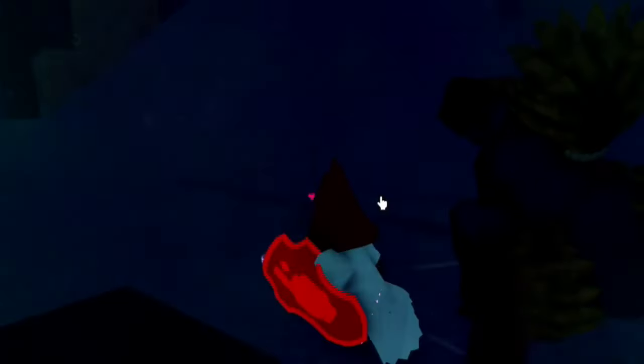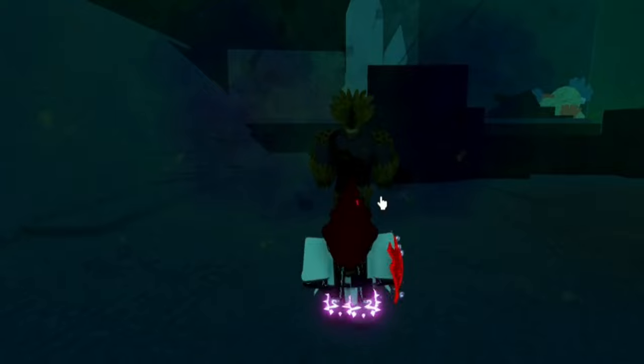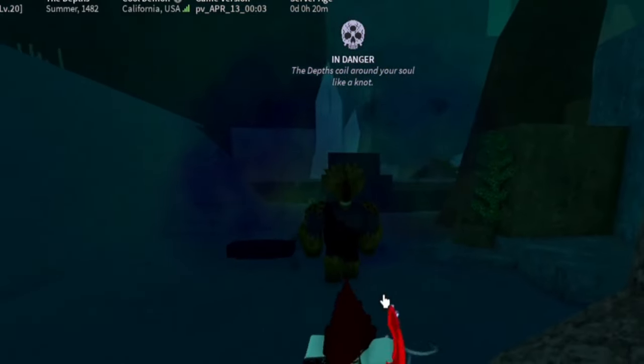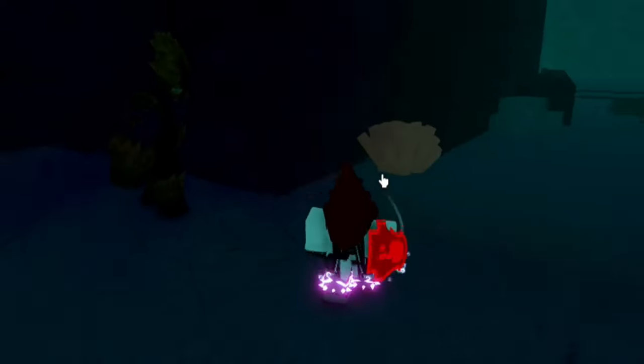He has two other moves. One that he will use if you're getting too far — he'll jump and leap towards you and do a slam. Currently it's a little bit buggy; he kind of slams in the air so it doesn't really ever hit you, but this is a dodge-only move.